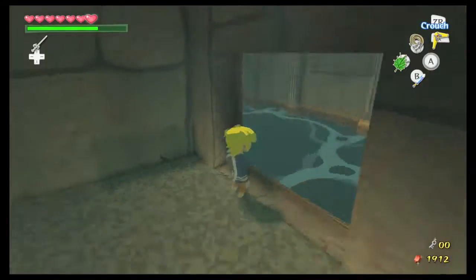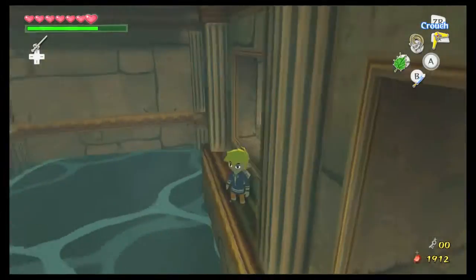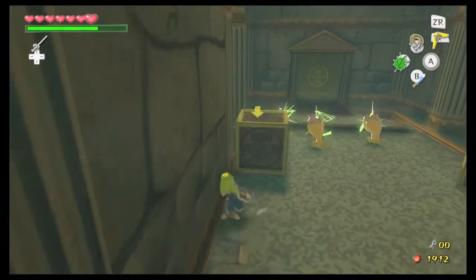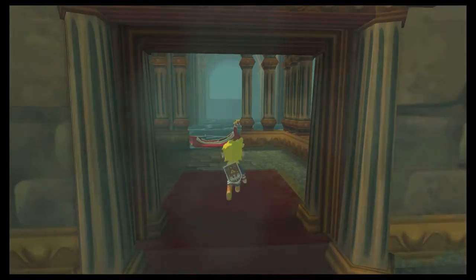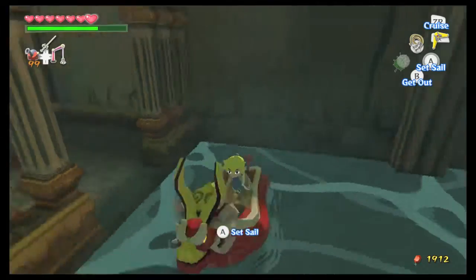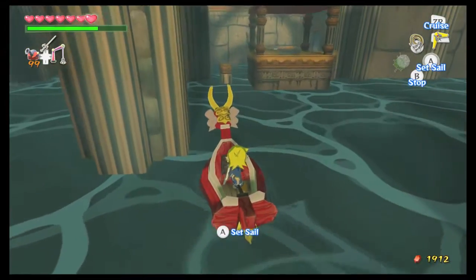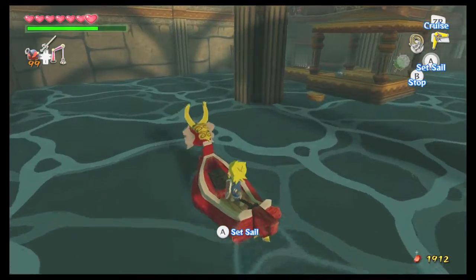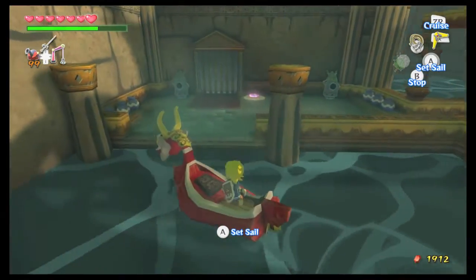We have the dungeon map now. As stated before, there are the additional chews — just four of them — guarding the door. Goodbye. Roll and jump and hop in, and then we will move on to the next room, which is over here. You can either pull out your sail and tilt the control stick or hold cruise.